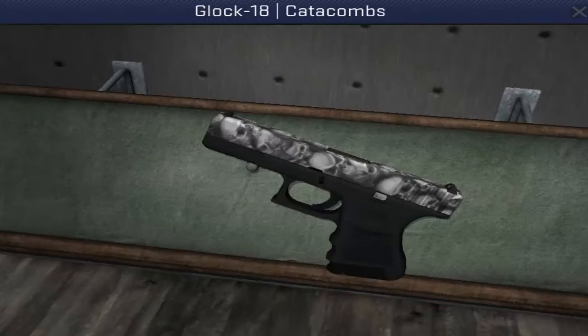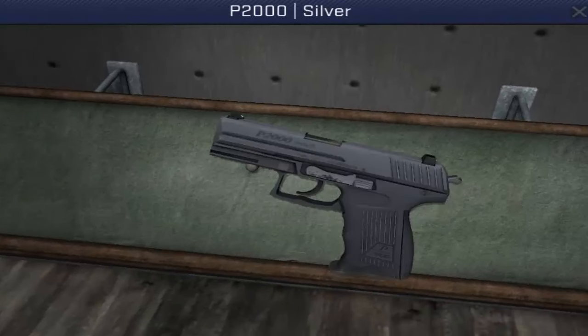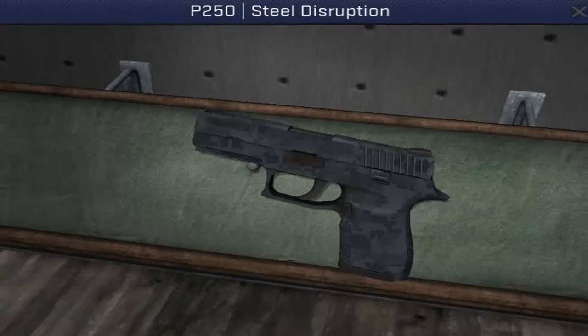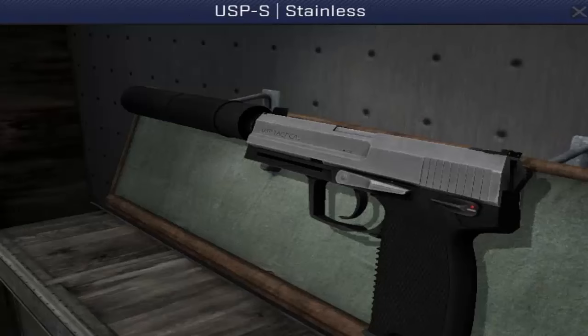The Glock Wraiths, the Glock Catacombs, the P-2000 Silver — which is, thank goodness, actually silver — the P-250 Cartel, the P-250 Steel Disruption. Another gun skin that says steel in the title so I just put it on the list. The USP-S Stainless.